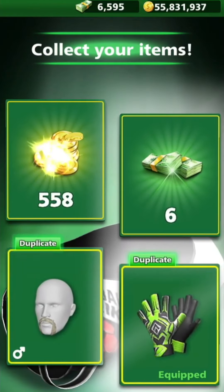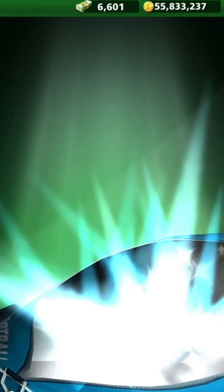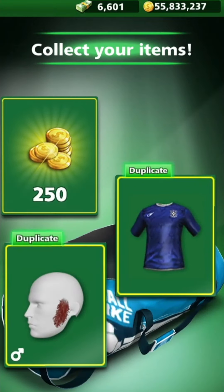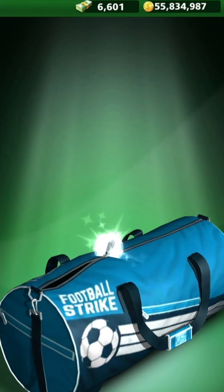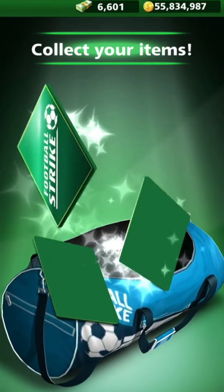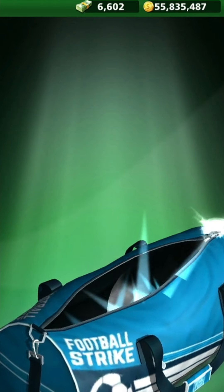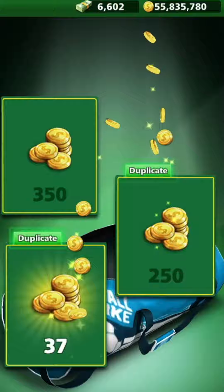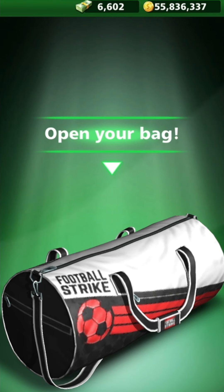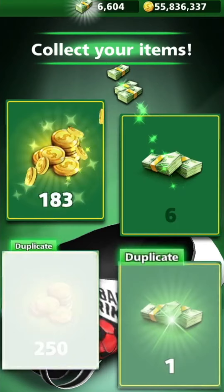We're just opening all the standard stuff to start with — we never get very much early, it's just all coins and cash, little bits. We've got the blue bags here. All the same kind of stuff. We need a special card to give us a VIP bag in one of these — a VIP card for a ball is what I meant. We always need VIP cards for balls.